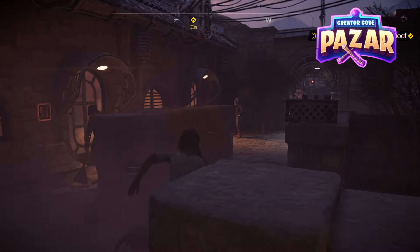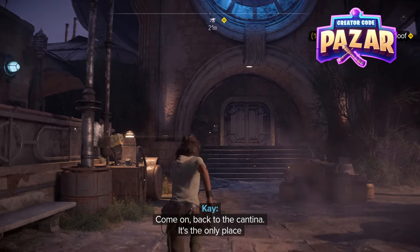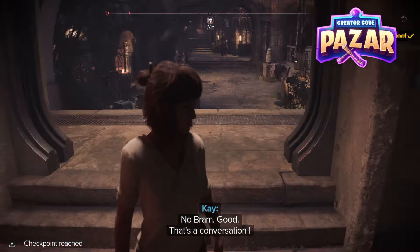We're just going to run to the Broken Hoof and there should be no more parkour involved. Come on back to the cantina — and here we go. We are back in the Broken Hoof. I hope that helped out!